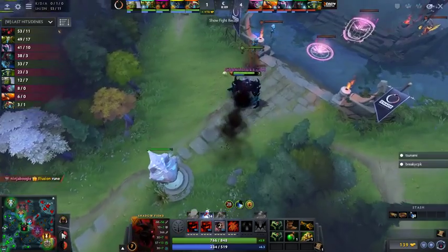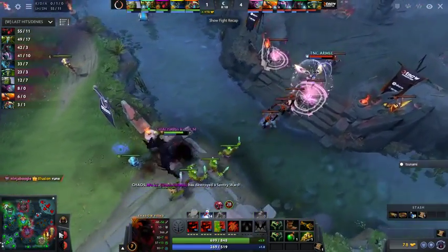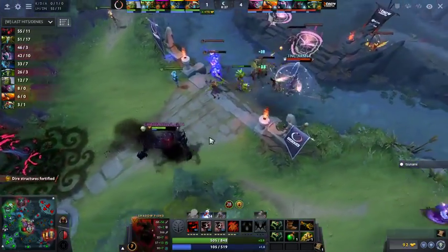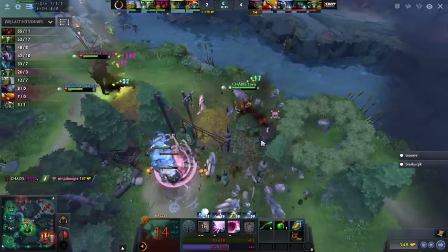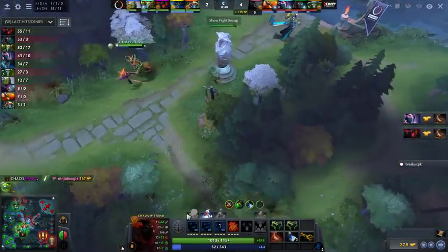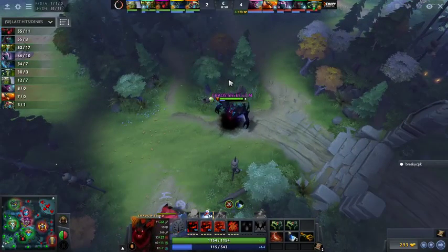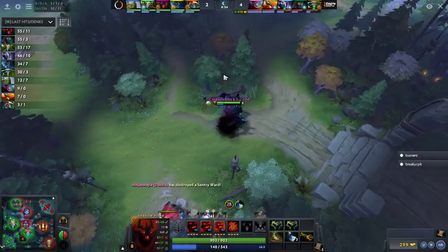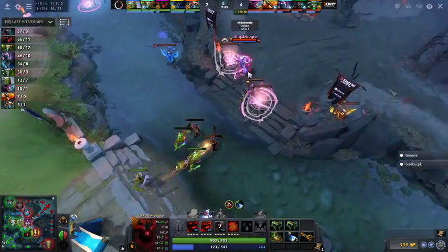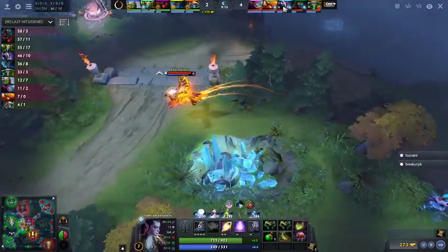Terror Blade is not equipped to draw tower aggro — he'll retreat to the jungle, which isn't the worst case around level six. Few heroes farm as well as TB. HFN now getting some focus, but Ninja Boogie is going to be the real potential threat. Nice sprout block — easy kill as a result. Nature's Prophet, good rotation. But looking at Shadow Fiend's build — Power Treads finished. We're not going to see that Guardian Greaves build. I've just been seeing so much of it recently I assumed that was the case.